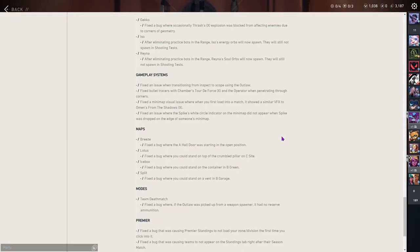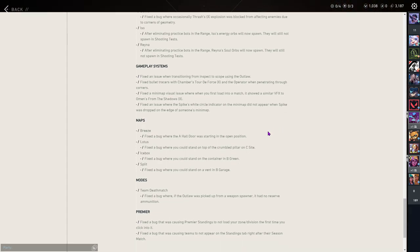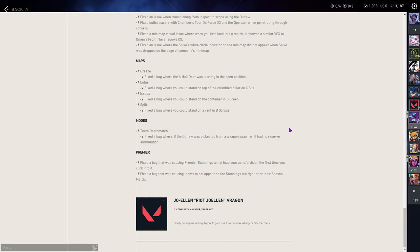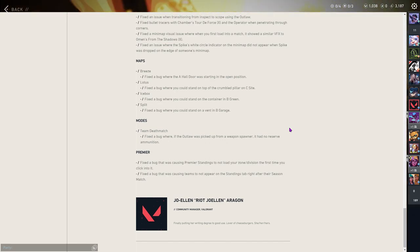They fixed a bug on Breeze where a hall door started in the open position. On Lotus they fixed a bug where you could stand on top of a crumbled pillar. On Icebox they fixed a bug where you could stand on the container in B Green — usually Raze could get up there. On Split they fixed a bug where you could stand on an event in B garage. They also fixed two bugs in Premier to do with standings and zone division, and a bug in Team Deathmatch where the Outlaw spawned without reserve ammunition.